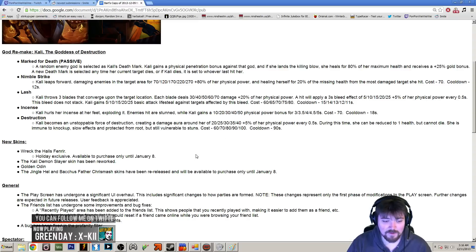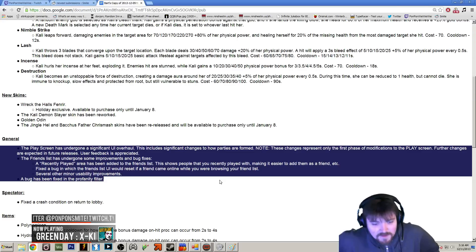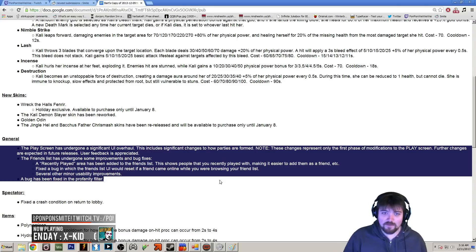Jingle Hell Bacchus is back with his Christmas skin, so if you missed out on buying it you can get it now. The play screen also got overhauled — you'll see when you log in. Basically you have a whole bunch of fast options for queues, so instead of going through the menus, you can just click them to go straight to your favorite queue.